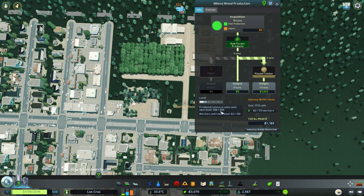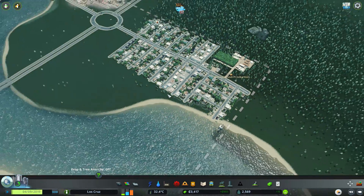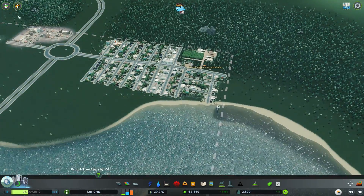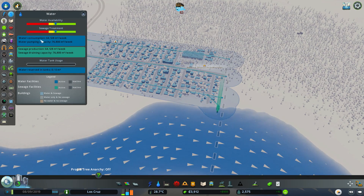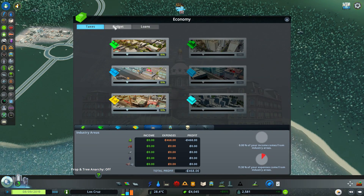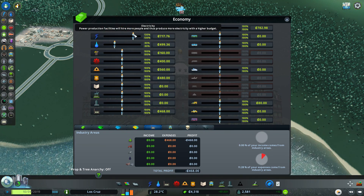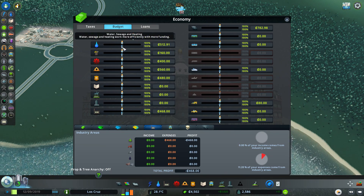We need 500 resources and up to 150 people and then we'll be there for the next level. We're polluting a bit down there but there's not much we can do about that. Let's quickly check electricity and water availability and budget. We'll get that up to 130 and put this on 100 - that'll keep us going for a while.